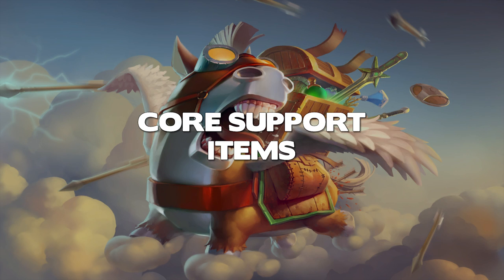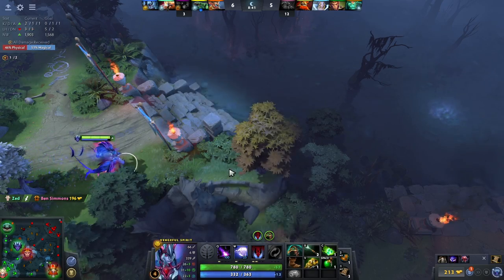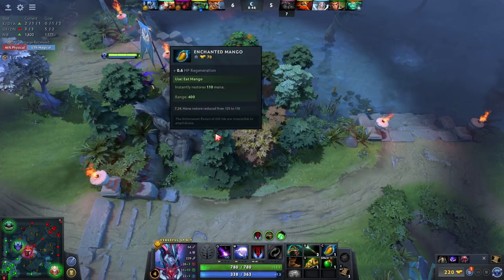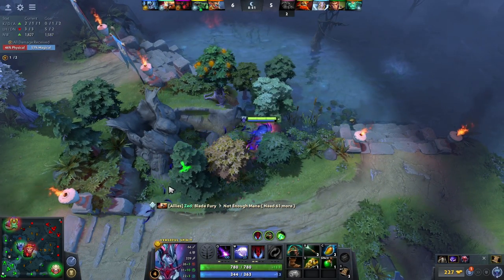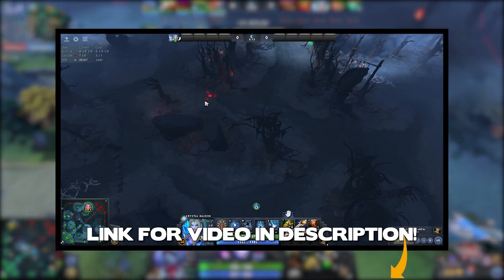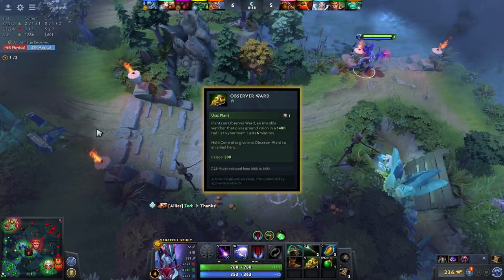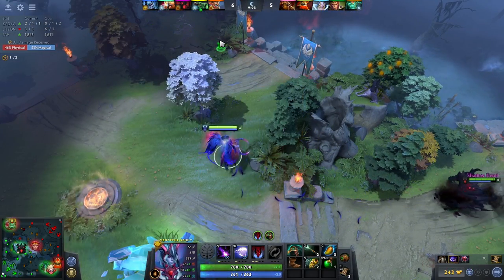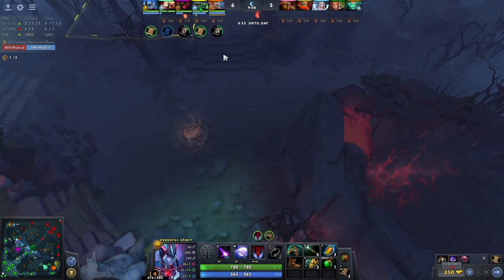Now let's move onto the core support items. These ones are your base set of items which you will be purchasing throughout the game. As a support hero, you are not so reliant on building lots of items, and so your core items are mostly consumables that help your core heroes do their job more efficiently and effectively. The first of these items is wards. Observer wards are essential as a support hero, as these ones grant vision in an area to give you information on the enemy positioning. This is probably the single most important item as a support hero.